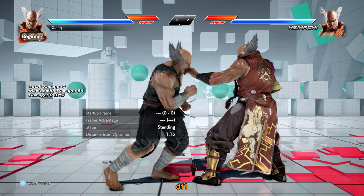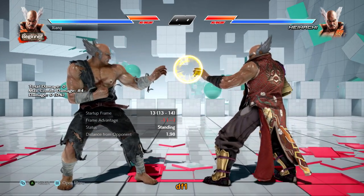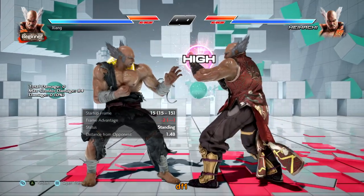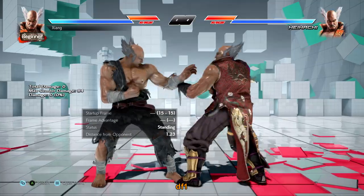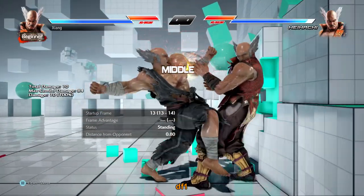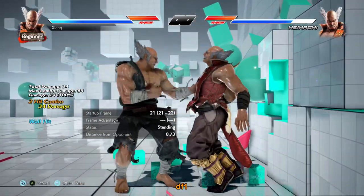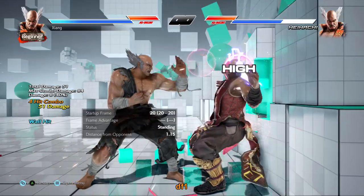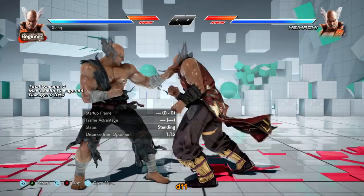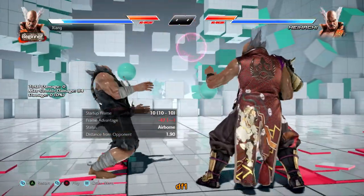Down forward 1 is an i-13 mid poke, only negative 1 on block, massive plus 9 on hit. Down forward 1-1 is a safe natural combo but ends high. Down forward 1-2 is a mid-mid natural combo but unsafe on block. Down forward 1 is really strong because of those enders. Down forward 1-2 in particular is a great punisher since it does beefy damage and will knock down splat on hit, making it an incredible threat at the wall. You will be using this a lot.